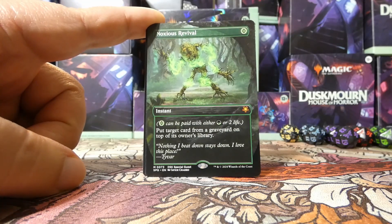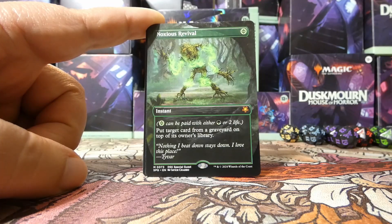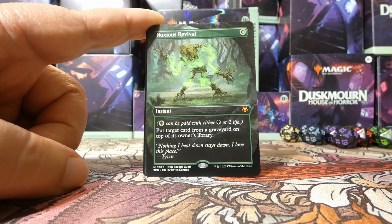For anyone unaware, because sometimes people get confused: special guests can be randomly opened in sealed packs — it is very infrequent. They are legal to be used in sealed, in draft, et cetera, since these are just play boosters. You can open these in play boosters and they can be used in whatever limited format you happen to open them in, which is cool. This is not a bad card by any means, though I would argue it's not game-breaking like some special guests have been in the past — but it's a cool card nonetheless.